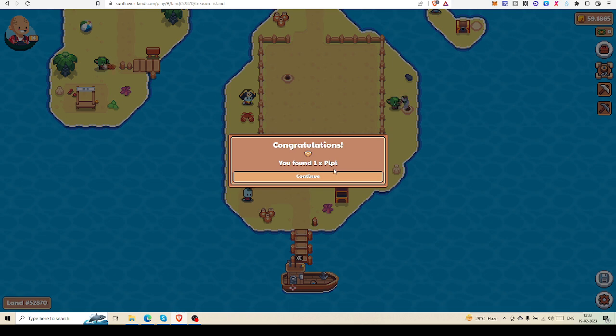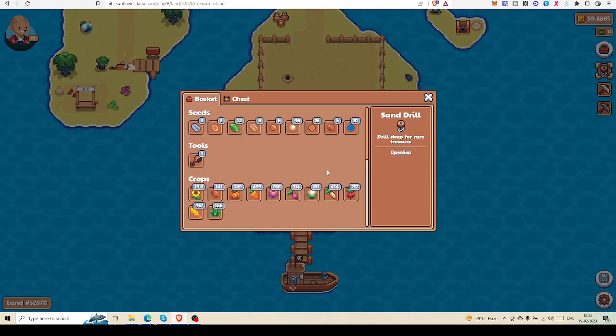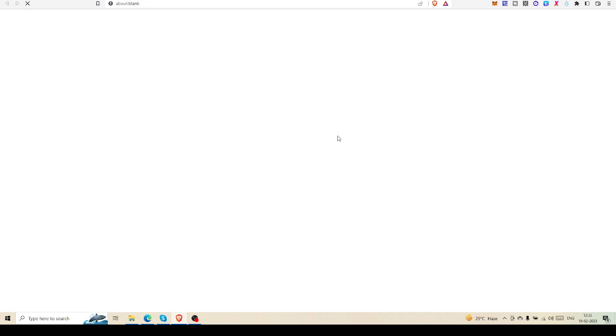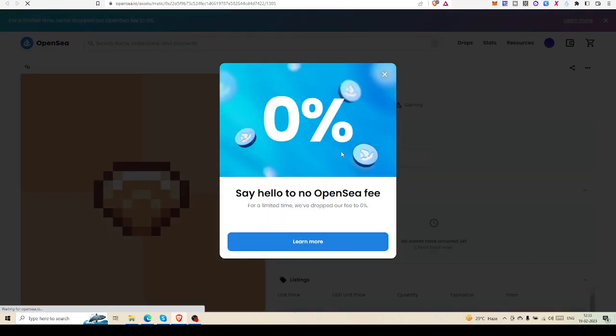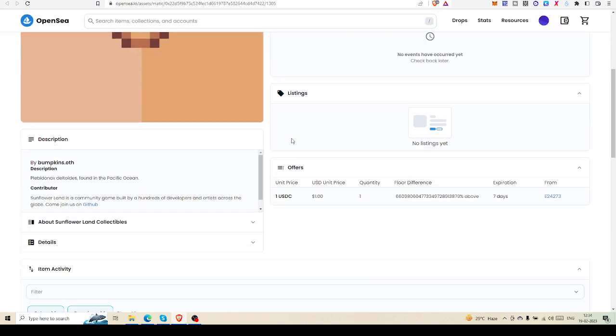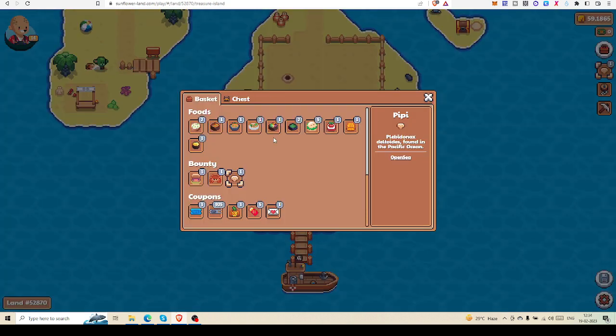Drilling gave me one XPP. Let me check what this is — it is not a small item. Opening it on OpenSea, the best offer is one USD, which is at least one MATIC or nearly one MATIC I can earn from that. So I can hold it right now or I may sell it on OpenSea. That is the whole story of how I play my game.